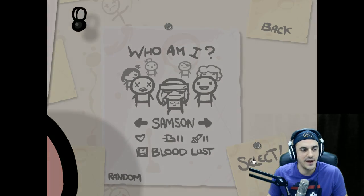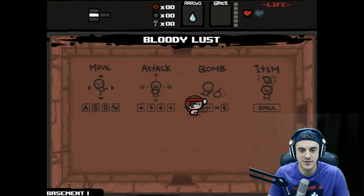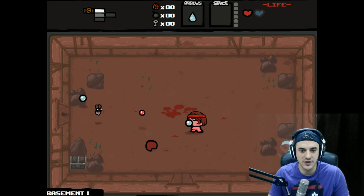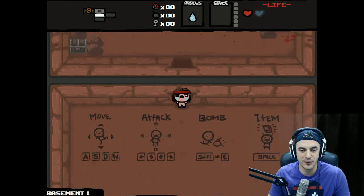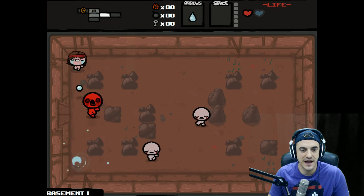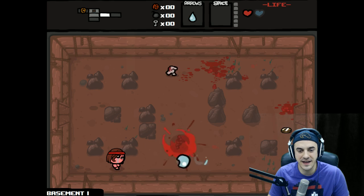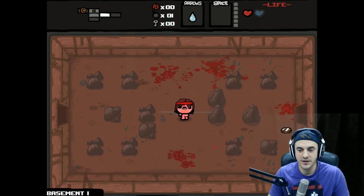Since Samson starts with the red bandana, it means we're going to give it our best. The only thing is — and I'm not going to use this as an excuse — my main keyboard just recently broke. I use a Razer keyboard, which is strong to quite strong. So I'm playing with a Dell keyboard, which really takes me back to the original days of when I started playing Isaac. You wouldn't think that a Dell keyboard is that bad for gaming, and it's really not, but Razer is just so good.